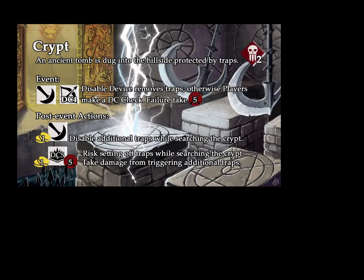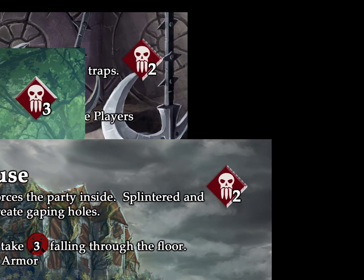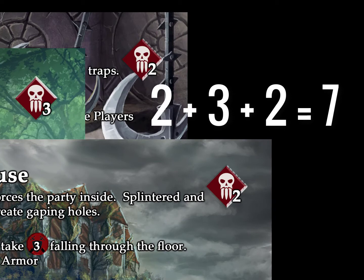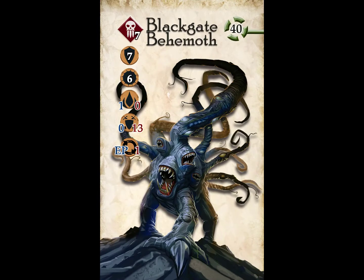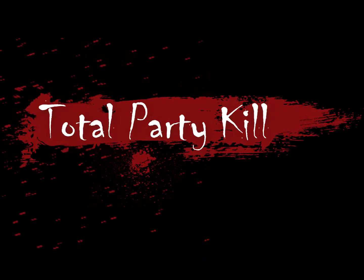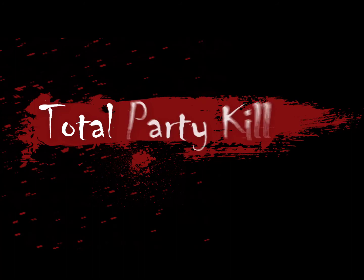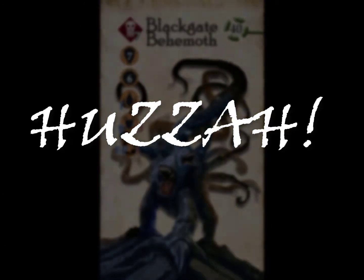These cards also have post-event actions where you can search for treasure, make potions, or heal a wounded party member. Once you have drawn three place locations, it's time to fight the boss monster. Add the three Doom values together from your place locations to determine which boss you will be fighting. Fighting the boss monster goes in the same order as a regular monster, but be prepared for the fight of your life. Boss monsters are extremely powerful and can end in a total party kill. If any party member survives and successfully slays the boss, the game is won.